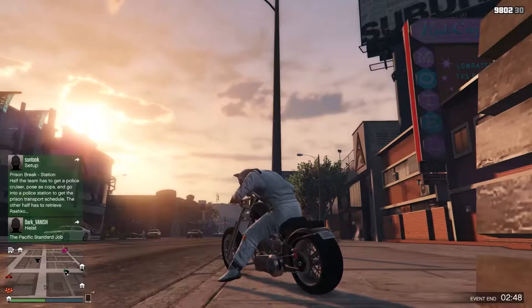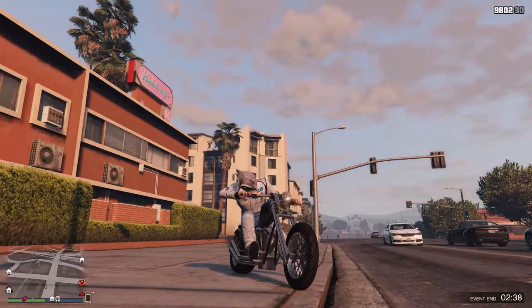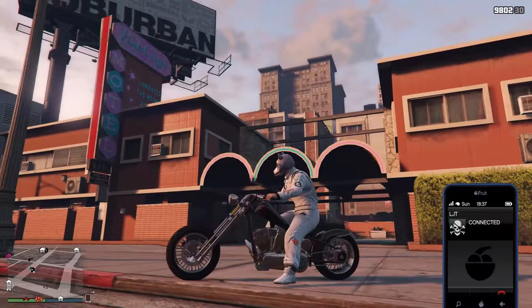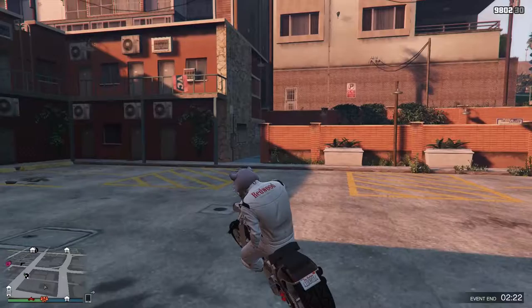Hey guys, Murph here. I'm just gonna give you a quick rundown of all the challenges and where we start for the GTA challenge on Tuesday night on the motorbike. We'll start at the Pink Cage Motel, and I'll show you on the map. We'll meet here at 8:30 to start time, and we'll obviously be in the forum.